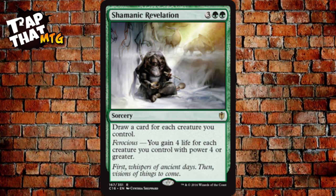Shamanic Revelation costs three and two green — draw a card for each creature you control. It also has ferocious: you gain four life for each creature you control with power four or greater. Ferocious is a keyword ability, so you just do what's on the card. Be careful though — if you have 12 creatures on the battlefield, drawing 12 cards sounds great, but you still have to discard down to seven.